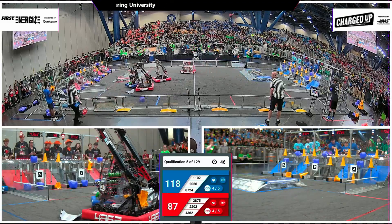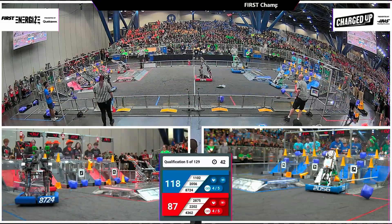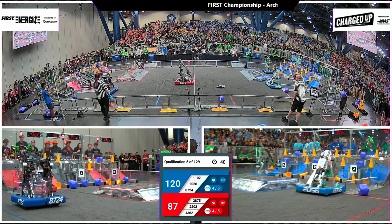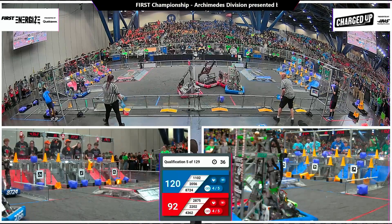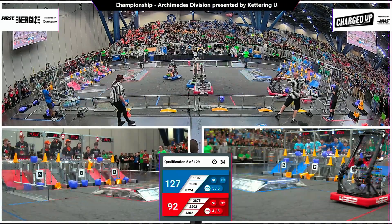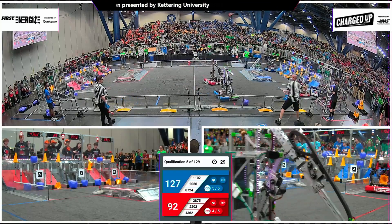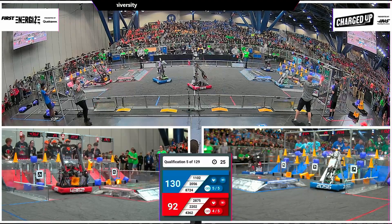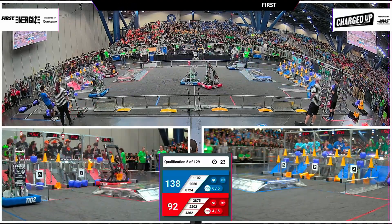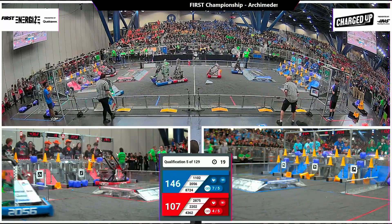Grids filling up fast here. Blue Alliance has a few more scoring locations here on the grid. 20-56 and 11-02 running those cycles. 87-24. The Mayhem team now with a cone in hand from the double substation heading across the far side of the field. We reach our final period of play. 20-56 and 87-24 will cap off that link for the Blue Alliance, bringing their total up to seven now.